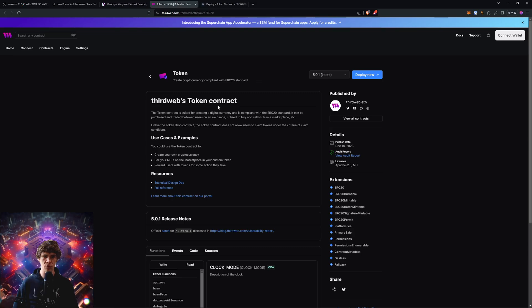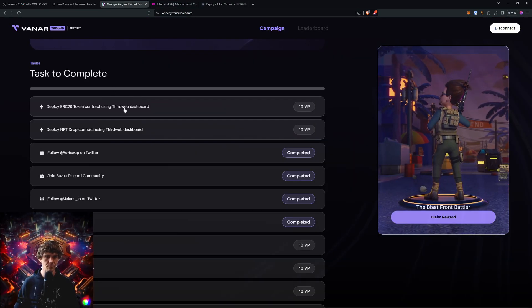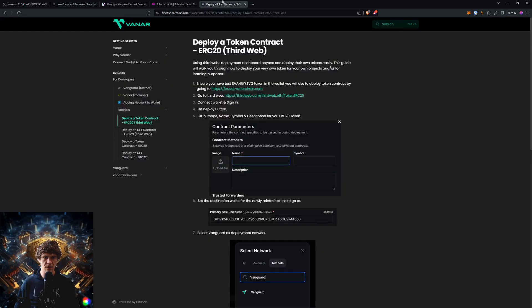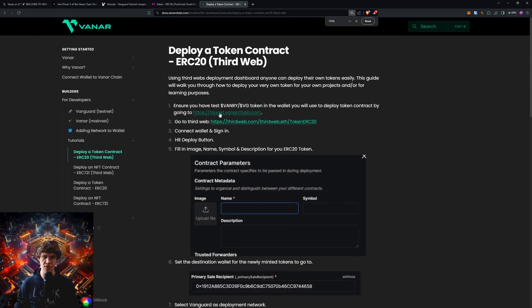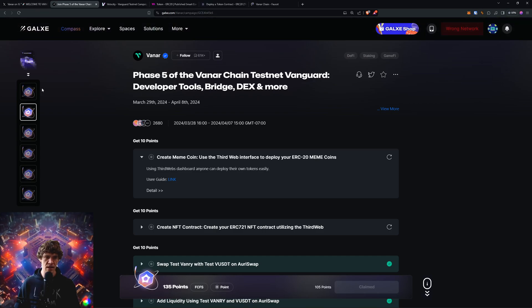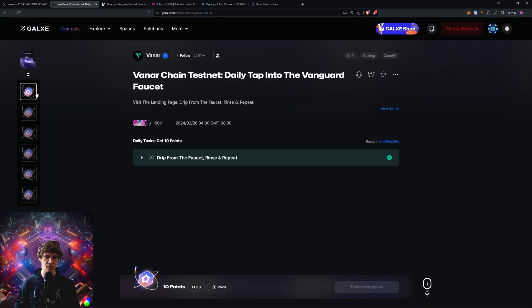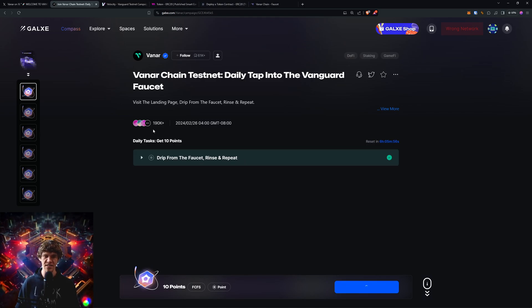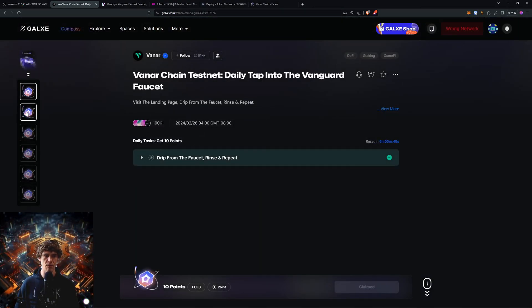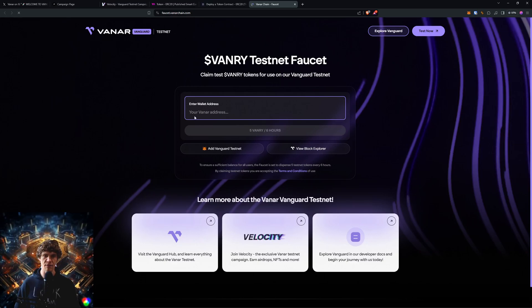Using the ThirdWeb dashboard — click on that and it will take you here. This is the walkthrough: ensure you have test Vaynery tokens. If you go to the faucet, you can get testnet tokens there. There's also a link right here to go to the faucet and claim your 10 points — this is a daily task that you can do. We'll go back and you can go to the faucet and get your five Vaynery tokens every six hours.